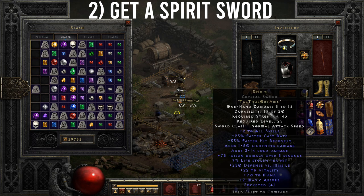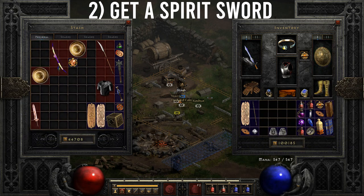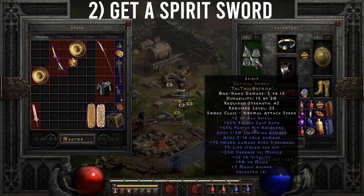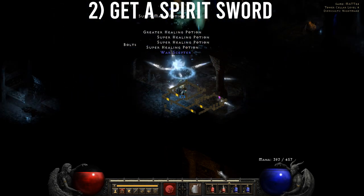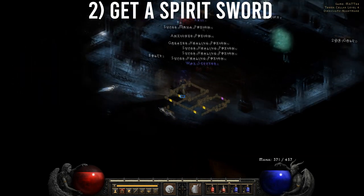Now we have the Spirit sword, which is an incredible, easy-to-get early game caster weapon. It has excellent stats such as plus 2 to all skills, 25% faster cast rate, and 55% faster hit recovery. The cast rate will help you zoom around faster with teleport, hit recovery will save you when you accidentally teleport into mob packs, and it also boosts vitality and mana.